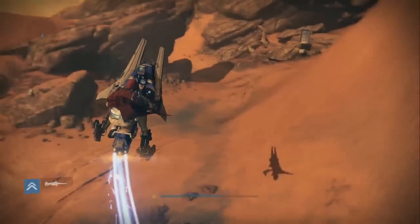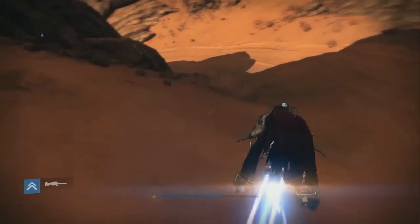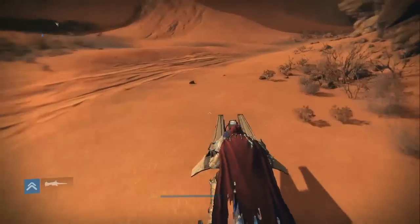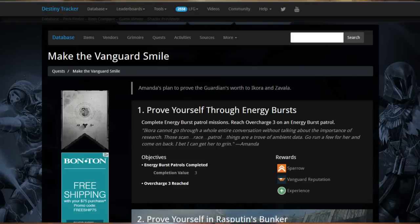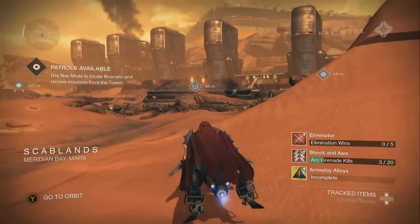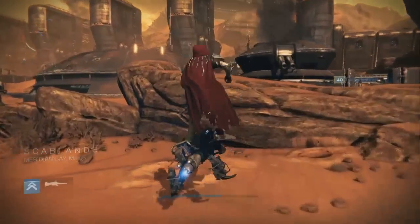To get this honestly pretty awesome sparrow, you need to do the Make the Vanguard Smile quest line. The first part is to do three of the energy burst patrols, and one of them you need to get to rank three. It doesn't have to be one of those three — if you do the three and can't get rank three, you can keep doing it until you get it. They're two separate parts.